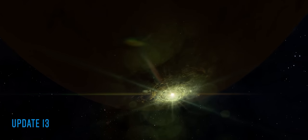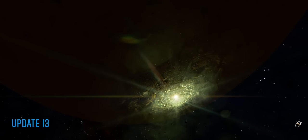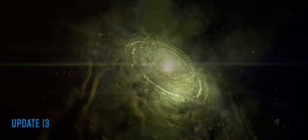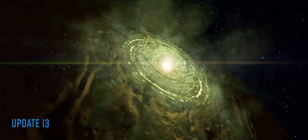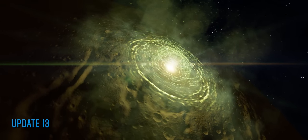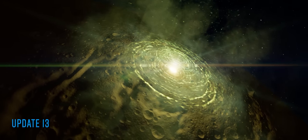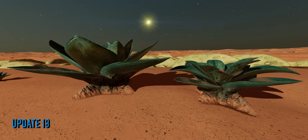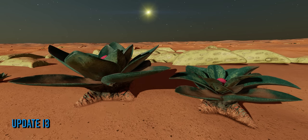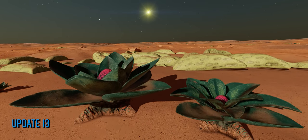Update 13 arrived in August. Salvation fired the Proteus Wave device in HIP 22460, a cutscene was seen in-game for the first time, and Odyssey and the live game finally went their separate ways from what is now called Legacy Elite Dangerous, with only the live game receiving updates going forward. Shortly after the decimation of the former AX battlegrounds in HIP 22460, the Stargoids began showing up on the fringes of human space, headed toward the bubble.